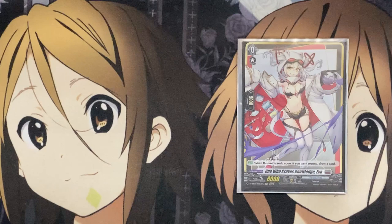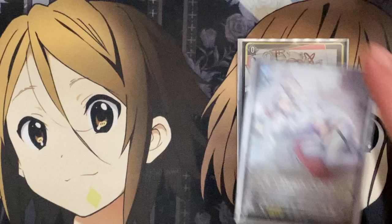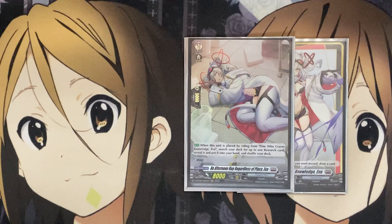For the ride deck, our starter is One Who Craves Knowledge EVA. When rode upon, if you went second, draw a card — the standard starter skill. Our Grade 1 is Afternoon Nap Regardless of Place EVA. When this unit is placed by riding from One Who Craves Knowledge EVA, search your deck for up to one research card, reveal it, put it in your hand, and shuffle your deck.